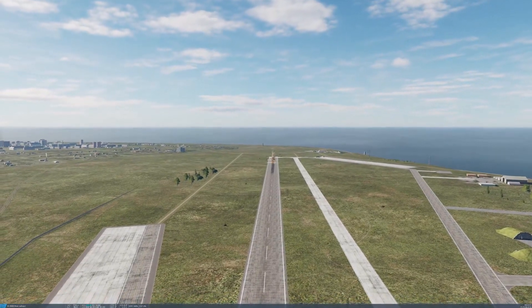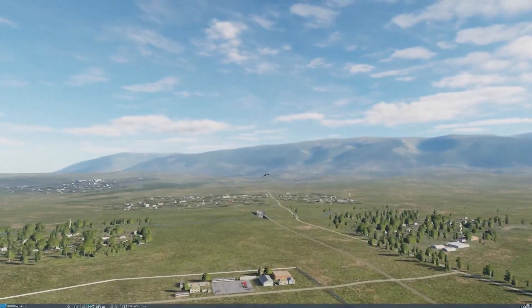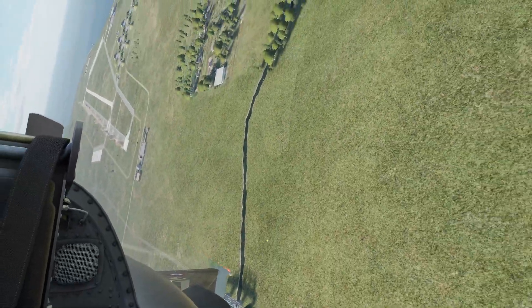The BAP-100 is a high-drag-shoot bomb with a rocket-assisted penetrator to ensure deep craters in the runway. That's all there is to it. If this was helpful, please like and subscribe for more.